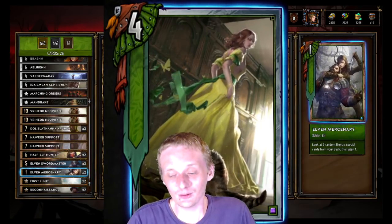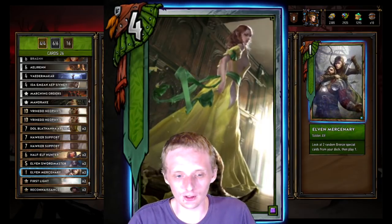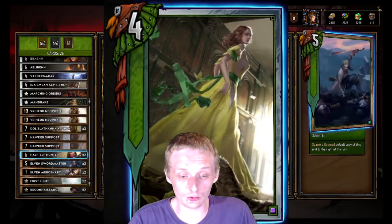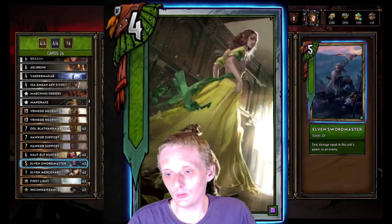Then we got two Alpha Mercenaries — look at two random bronze special cards from your deck and play one. Just search out that Recon, search out another one, search out your second Recon and search out something else. That way you get a bunch of deck filtering done.